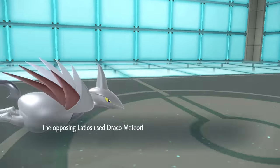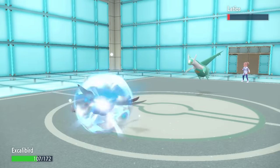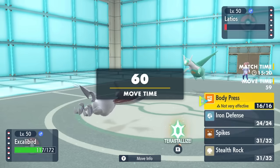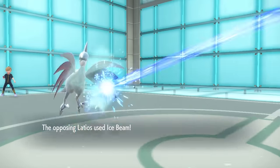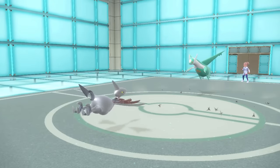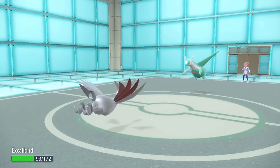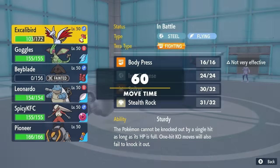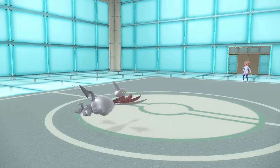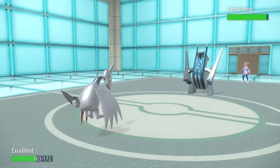Sorry buddy. I bring Skarmory in — they go for the Draco Meteor, which does a nice chunk of damage but gives them the special attack drop. That's actually super nice, because since I have Stealth Rock up, this thing can't really switch out and be used effectively later. As they don't really have any hazard control, nothing's stopping me from setting up more layers of Spikes. I go for another layer of spikes as they Ice Beam. I consider a switch into Blastoise, but instead I go for that third layer of spikes — now I have full Spikes and a Stealth Rock, and anything that switches in is going to take considerable chip for a potential sweep in the back.